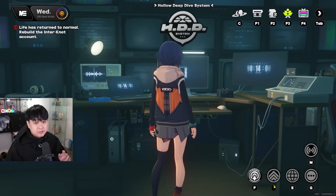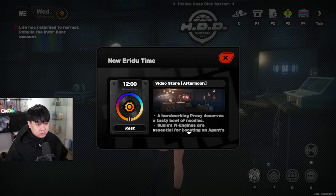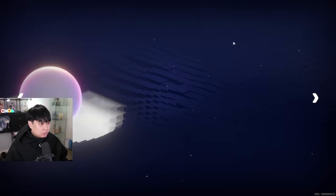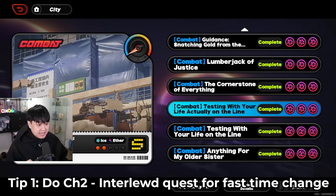For number one, I'm really hoping you guys know this already, but if you need to progress the day and you've already used up your rest, what you can actually do is hop into the Hollow Deep Dive system, look for Chapter 2 Interlude, go into the combat commissions, and look for the one that says 'Testing With Your Life Actually On The Line.'